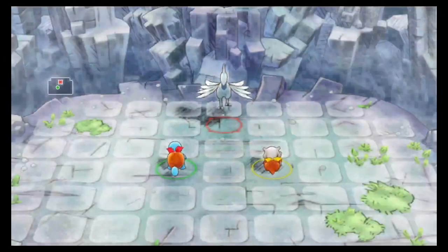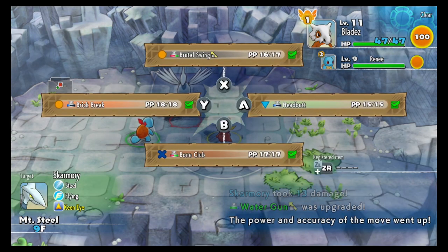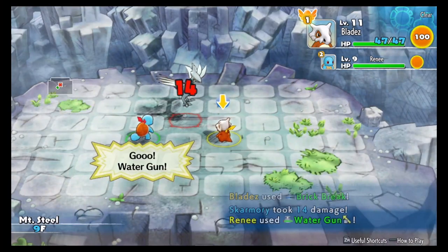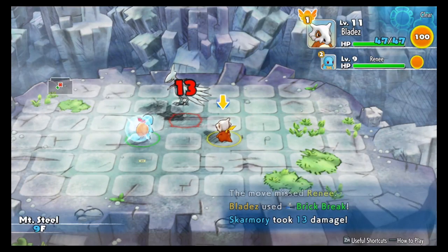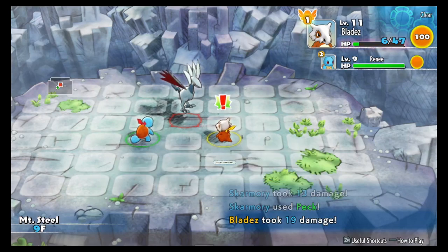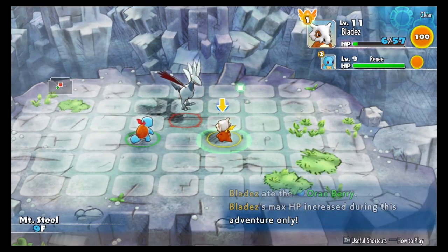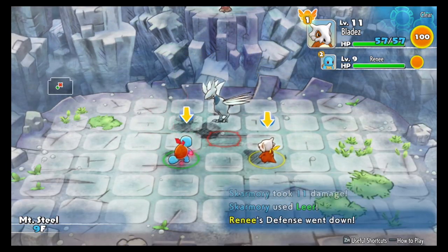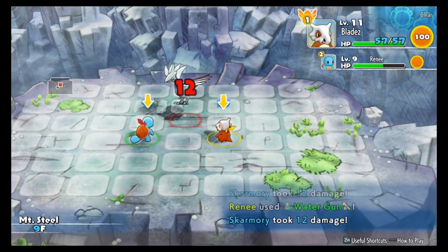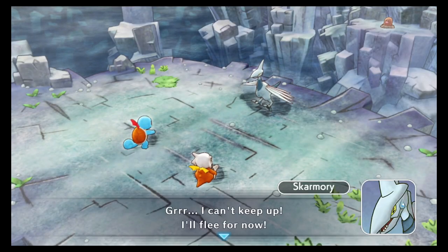Looks like it! Water Gun was just upgraded. My best bet right now is probably Brick Break for power. I really hate that they don't tell you the Pokemon's health. I need to eat. That fully restores my health. Excellent. Oh, that was it? I can't keep up - I'll flee for now.